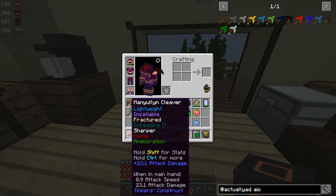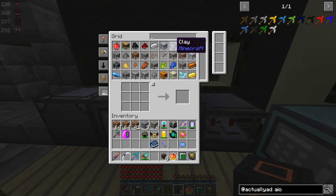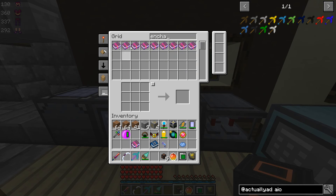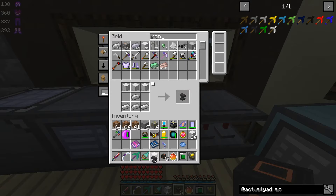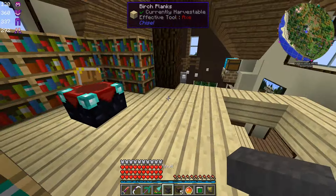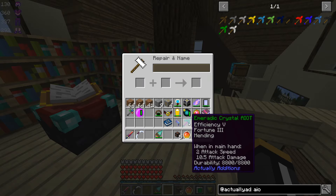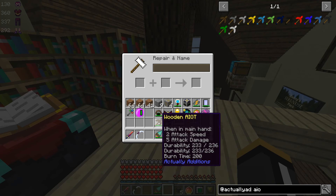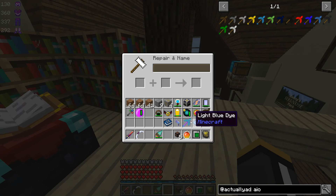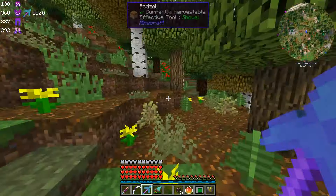So we now have this guy. It's not going to be as powerful as our cleaver. I wonder if we could put some kind of sword enchants on this — let's see, Smite 4. That would be nice, but I don't have an anvil. Something to keep in mind: it will not take sword enchants, it will only take tool enchants. What I really like about the all-in-one tool is that it's an all-in-one tool — we can break everything.